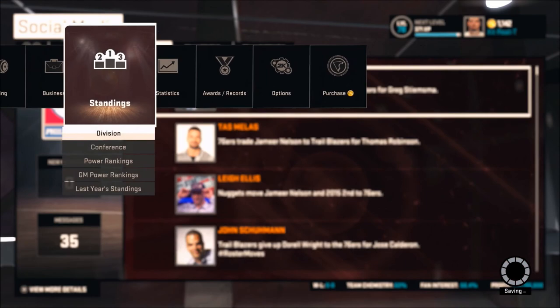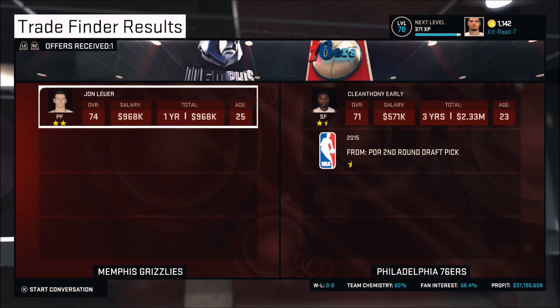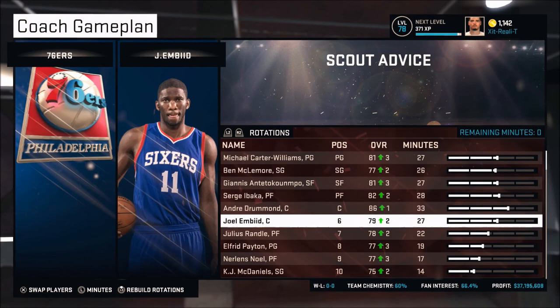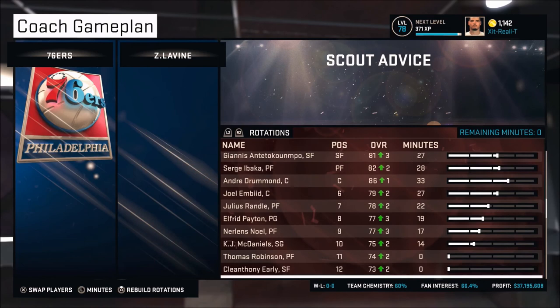I see what I could get for John Leuer and it's a young player and a second-round pick. That second-round pick I can use in trades later or use to draft a player at the end of the year. So right now I'm going to go through and adjust the rotations a little bit, see what our starting lineup looks like — and it's looking very good for what we started out with. I've done a lot of My GMs and turning the team I had into this is actually really impressive.